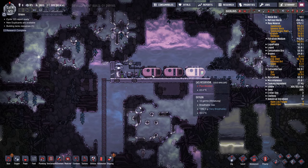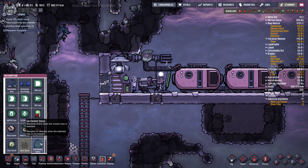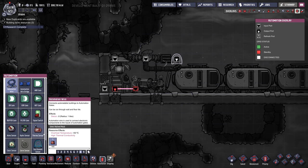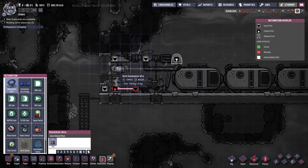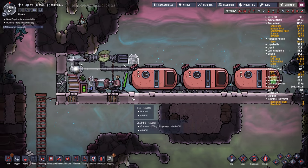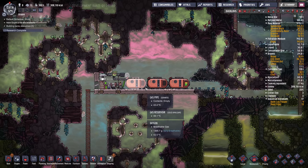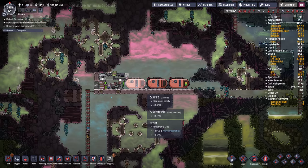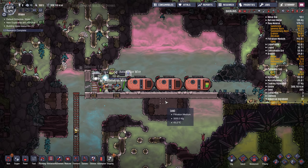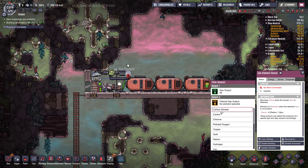Hydrogen is — oh yeah, I wanted to add automation here because this thing is just pumping non-stop. I'll stick a gas element sensor right here. If it detects hydrogen, then we'll turn this thing on; otherwise, leave it off. Because right now it's just circulating oxygen in a circle. Let's select hydrogen. Oh, that needs power.